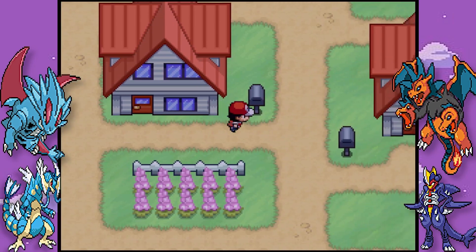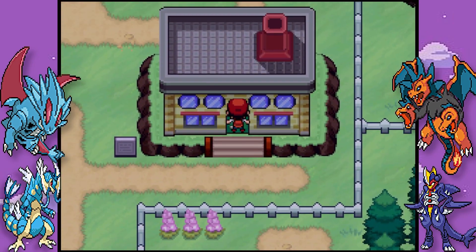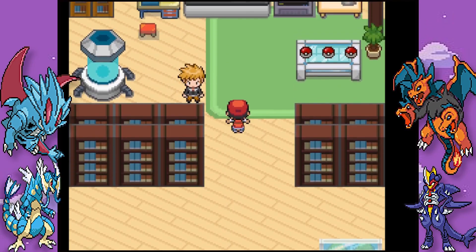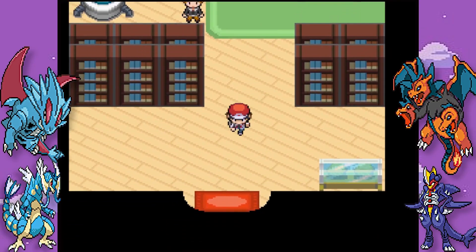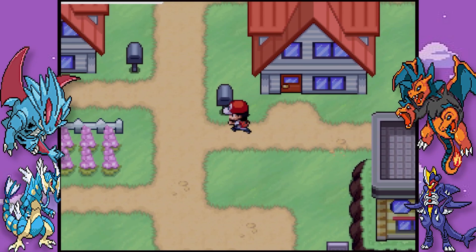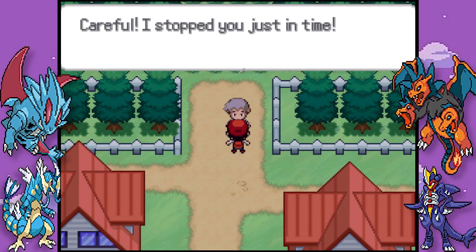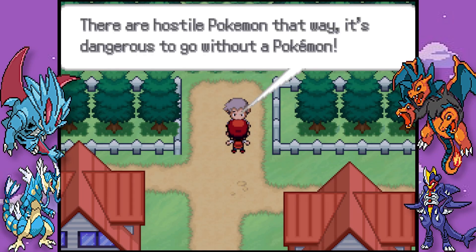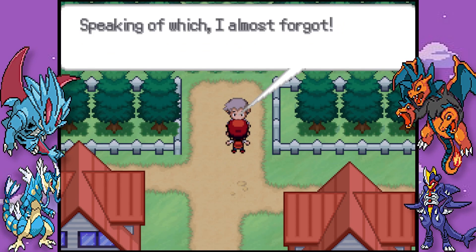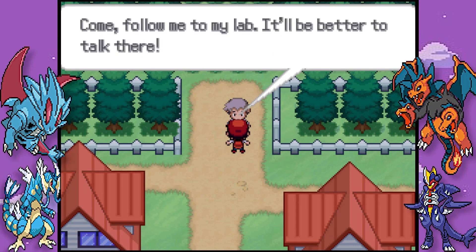I can't really remember how you kickstart Kanto now. I think you have to go up to the route and then Oak appears. And sure enough - he stops you just in time, saying there are hostile Pokemon that way and it's dangerous to go without a Pokemon. He reminds you today is the day you're supposed to receive your first Pokemon and asks you to follow him to the lab. I like the sprites for Blue and Professor Oak.